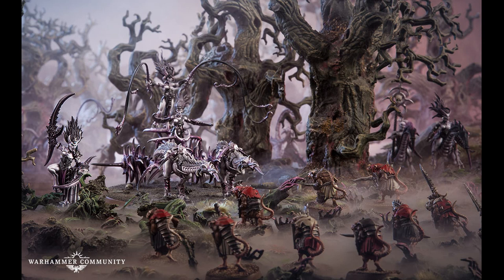The second is the Main Body — your chunkier force — which includes one to two leaders, one-plus battleline units, and zero to one behemoths of your choice. Then there's the Rear Guard, the stragglers, with zero to one leader, zero to one behemoth, zero to two artillery, zero to two battleline, and zero to two other units.